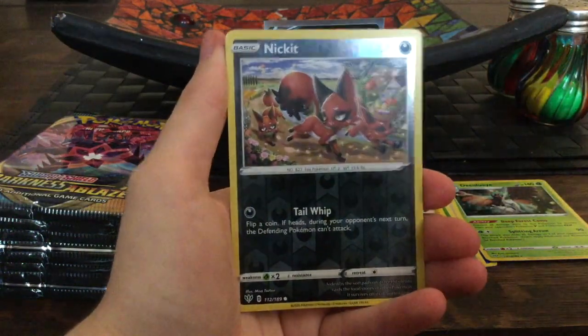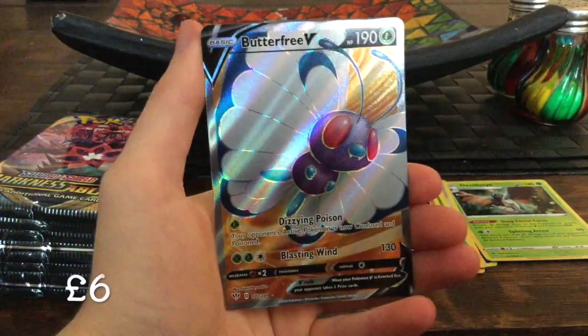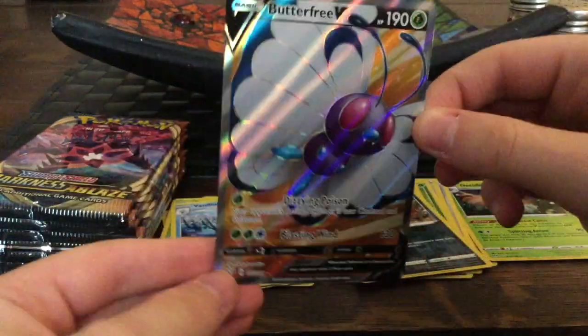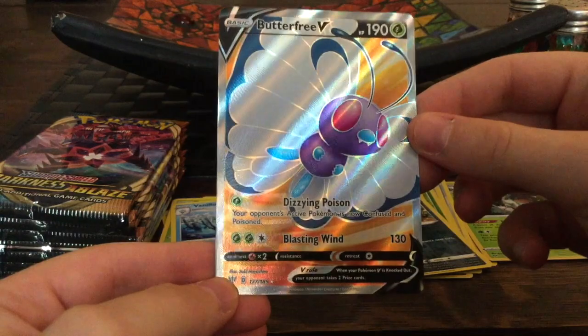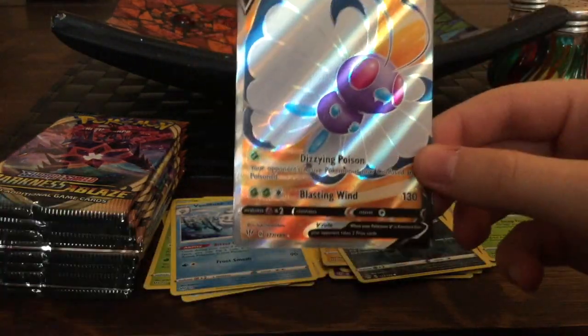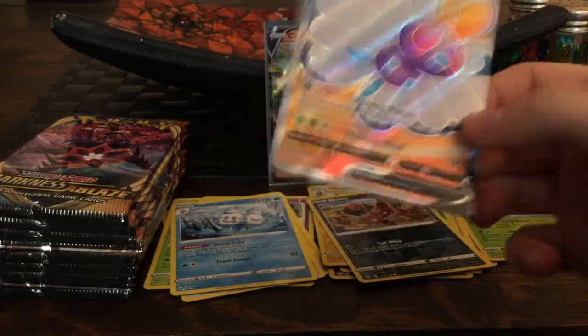We got a Bounsweet, Nickit reverse, and — oh! We got the fallout card I was talking about in part one. It's a bit weird seeing an orange background for a Grass-type energy, but it's a nice fallout. I really can't wait to complete this set.